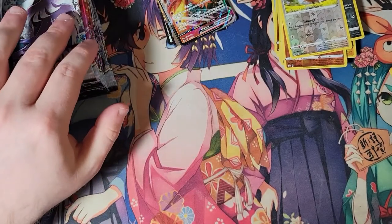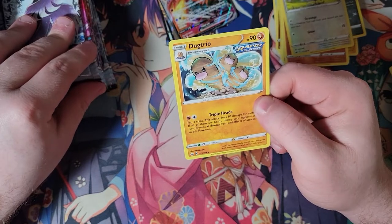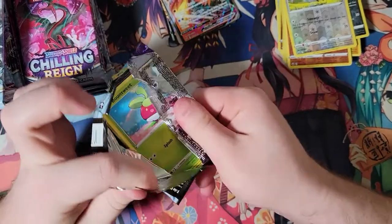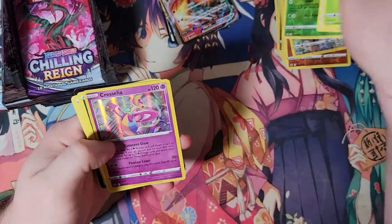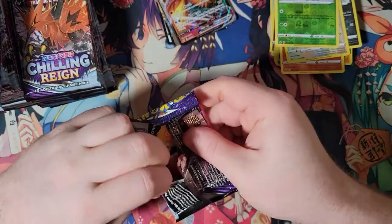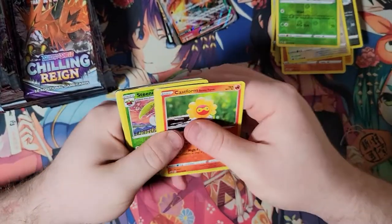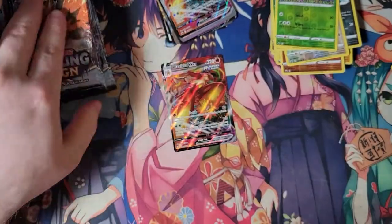That Ducklett Trio looks interesting — you can definitely call it unique artwork. Another holofoil? Chilling Pain is good if you're looking for holofoils, I guess. These packs are also a little bit harder to open than the first box — they are from a different case, to be fair. Another Blaziken VMAX is going to be our first hit of the box.